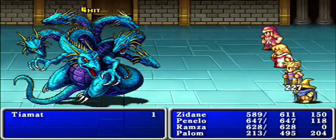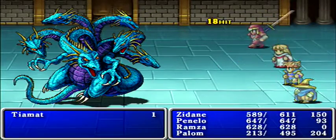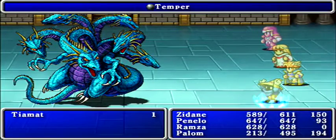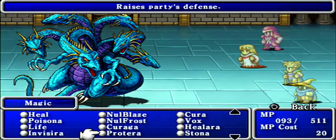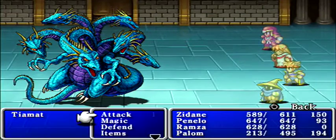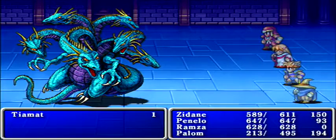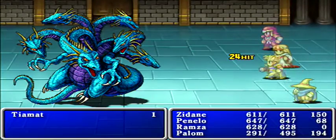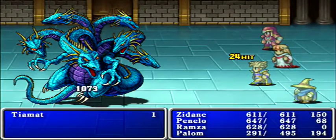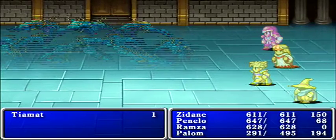I'll get Invisra up and keep casting Temper with the black mage — that's the best way to raise damage output. As you can see, Ramza is doing over a thousand damage now. The Masamune really does a lot for us in terms of boosting attack — before, Zidane was starting to lag a bit in attack power. We should finish Tiamat off this turn. And now we only have one boss left to go.